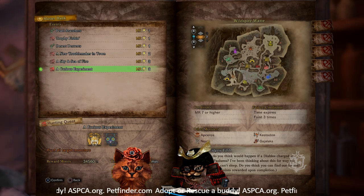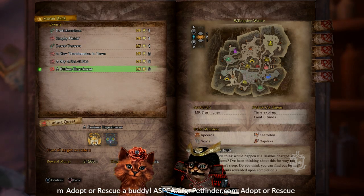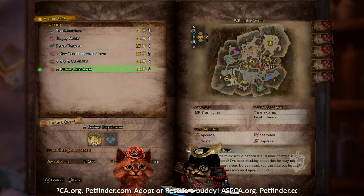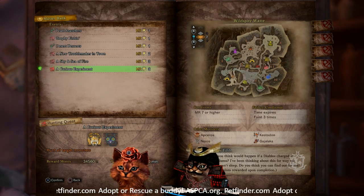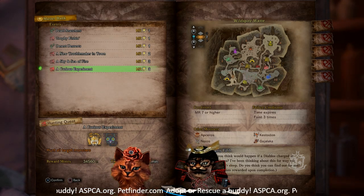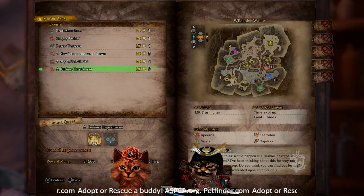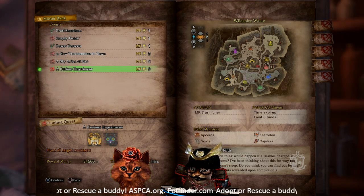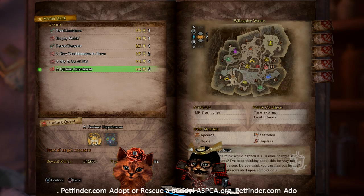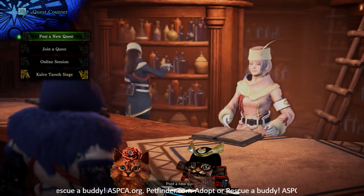This one is another Hunter Rank, Master Rank, and part farm. It's for Diablos as well as the Nightshade Paolumu. You're going to be getting 34,000 Zenny, and it's Master Rank 7 or higher — you can faint up to three times. They weren't too hard and went down pretty easily. We even found a Gold Crown Black Diablos in this one, and it still wasn't that bad. So if you need parts from either of these or a little extra Master Rank, go for that one.